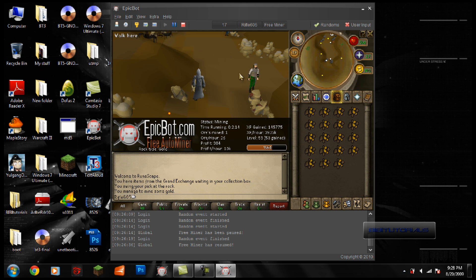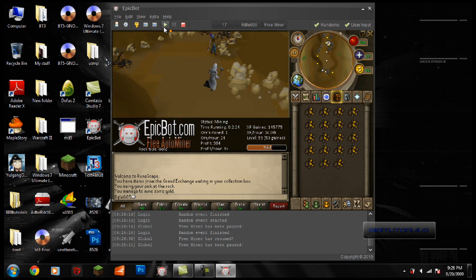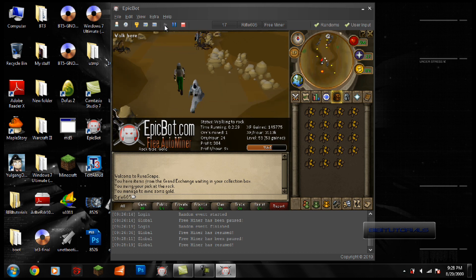Another great feature about this program is that you can just pause the script anytime, click User Input, and you can just play the game as normal. Once you're done, just press Resume and the script will take over.